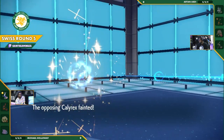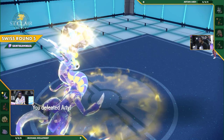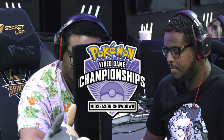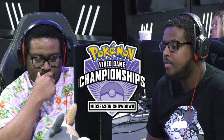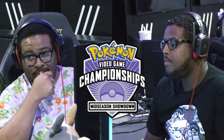Miraidon hanging on by a thread is going to be able to take that game over for Michael. So close — it might have even been a damage range thing. This is definitely the closest game we've seen today, coming down to just a little bit of health. Artan did an amazing job playing that one out, but it looks like Michael is going to be the one coming out on top. As you can tell, that Ditto was very, very strong — a very interesting curveball to throw at your opponents.